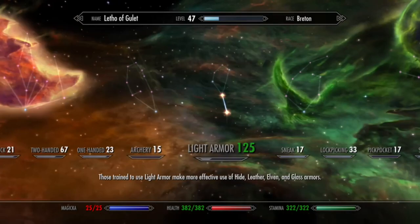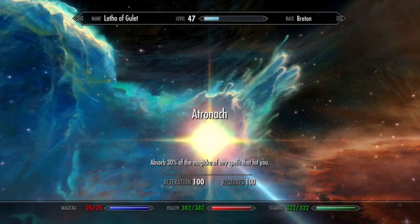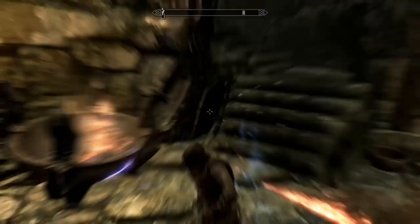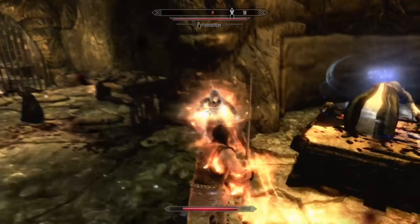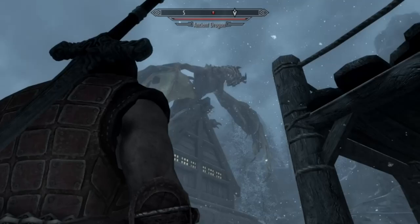Perks for the two-handed and light armor trees should be taken as those skills progress. Lastly, your alteration skill needs to be maxed out as well. The Atronach perk is the only perk from this tree that's relevant to this build, but it is also one of the most important. Though his vampire blood made him weak to fire-based attacks, his abilities as a Breton, in combination with his powers as a Necromage vampire with the Atronach perk, allowed him to use his dragon skin to fully absorb the magic from all spells, even dragonfire.